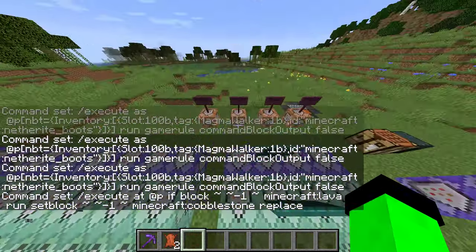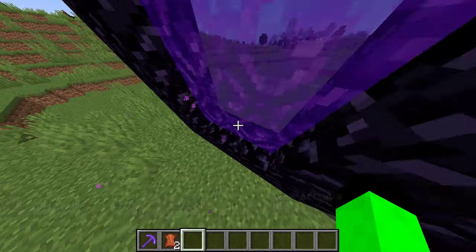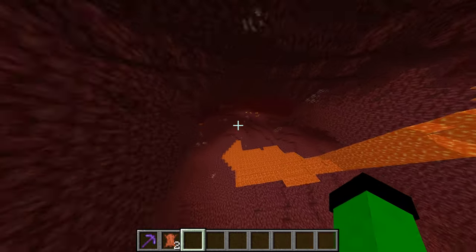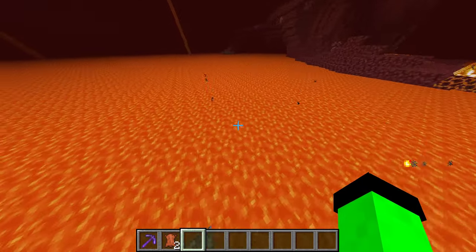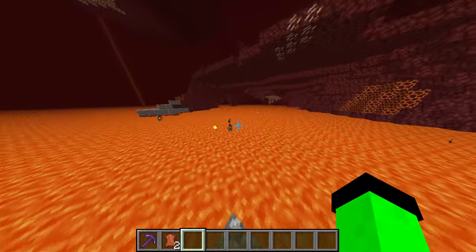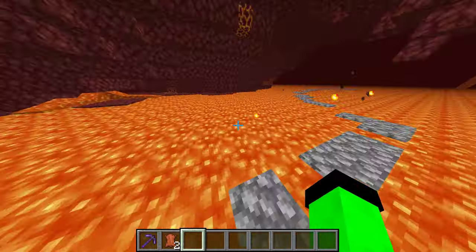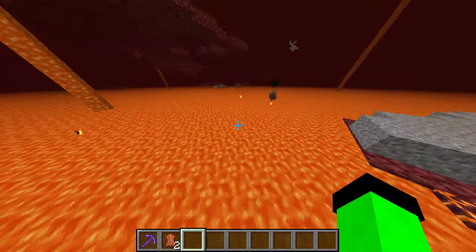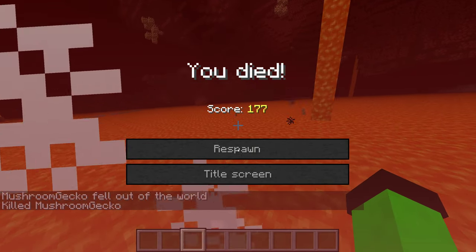Okay, that was a mouthful. Let's just go into the nether and test this out real quick. There's a big lava pool right there. As you can see this magma walker enchantment is very useful for traversing the nether — it's awesome. It will also work together with the fire resistance armor set. It would just be a really cool enchantment to have.